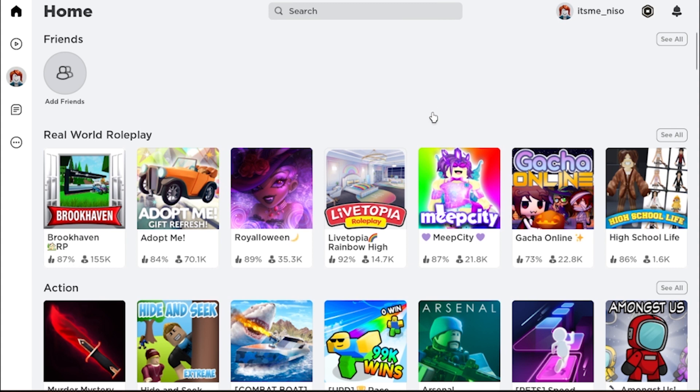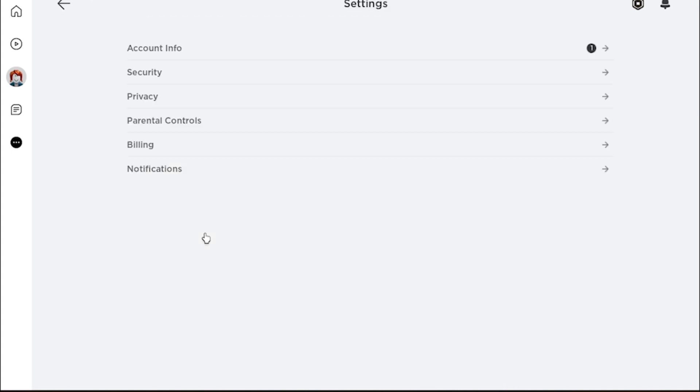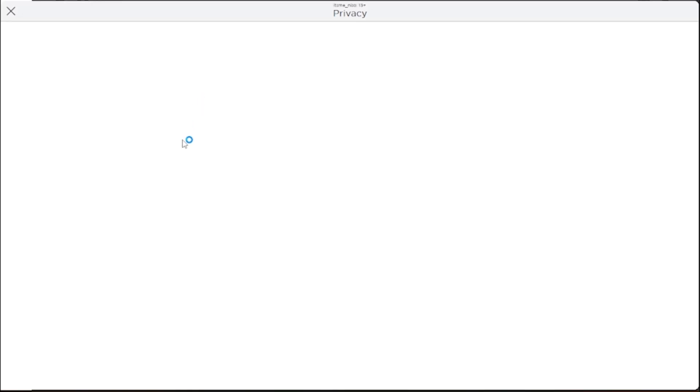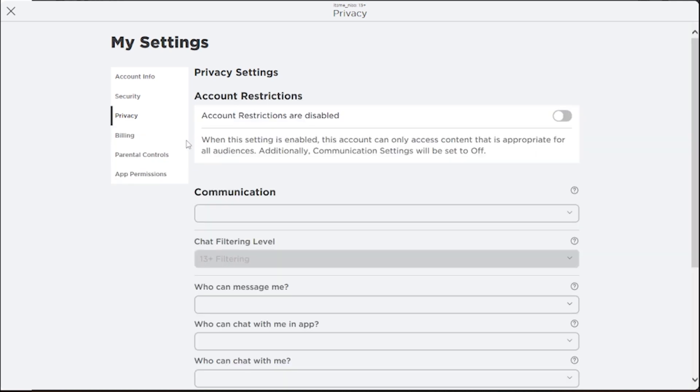What you have to do is simply click on these three dots, then click on this gear icon and go to Settings. Once you are in, you have to go to Privacy Settings.